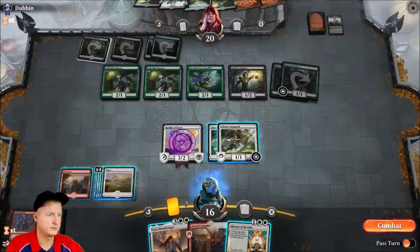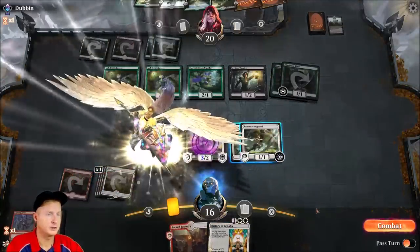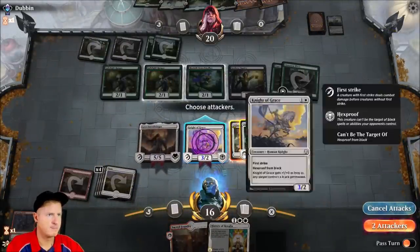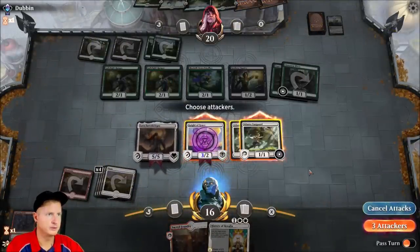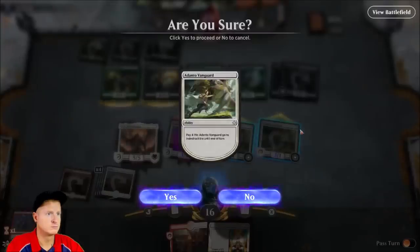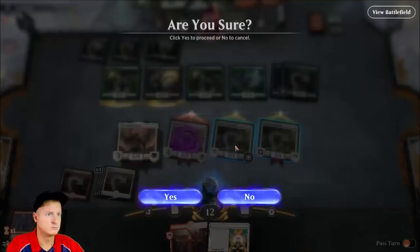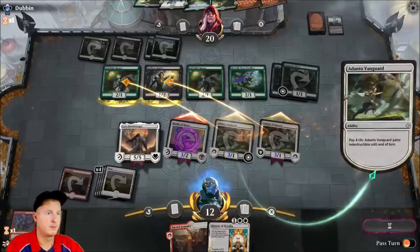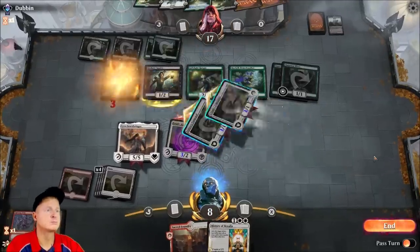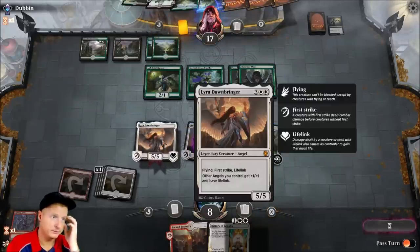We'll drop the Plains — I have a Lyra Dawnbringer now. Nasty card right there. We are going to swing in, actually, with all these flyers — why not?